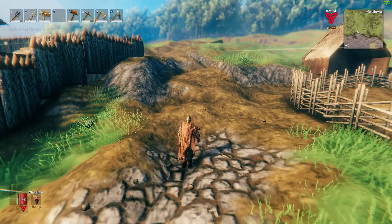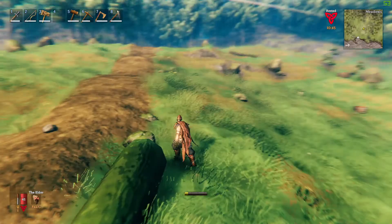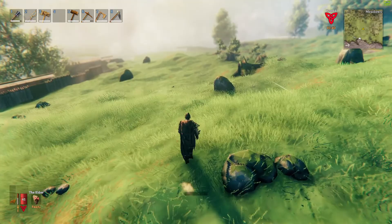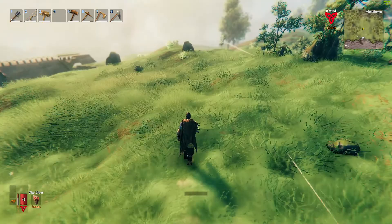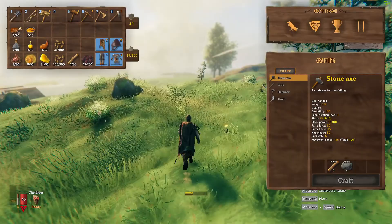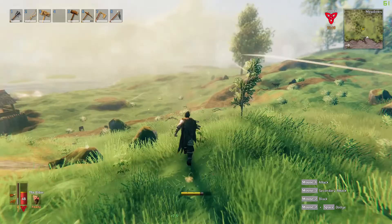We're gonna start getting a road system going. We already kind of have a little path here, one going out to the east and then another one coming west. We'll eventually get all that sorted out — probably gonna end up terraforming a lot of this as well just to get to the stone. We'll probably eat something — just don't like wasting food sometimes. The arrows as well — how about that.